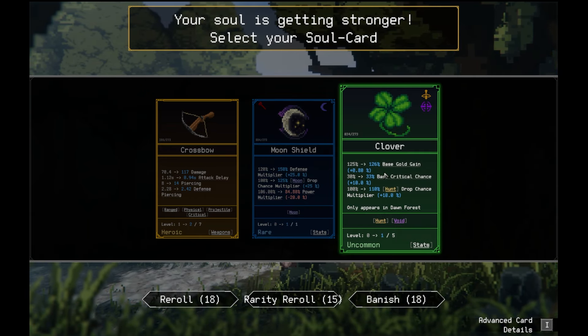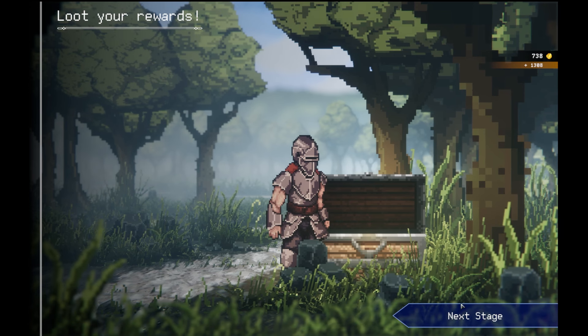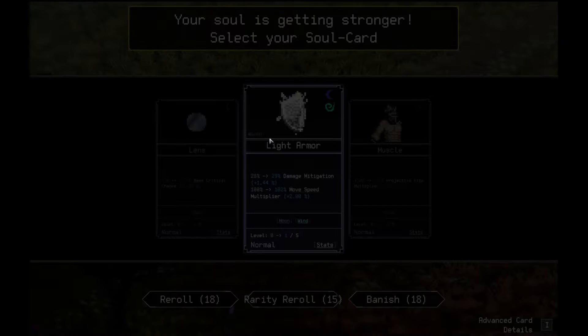I want this. Base gold, base critical chance, and drop chance goes up. I want to rank up the crossbow too. Let's do Clover. Basically I don't want to get in this area. What's the next block set up that way? Let's go to the unknown, then walk our way up.